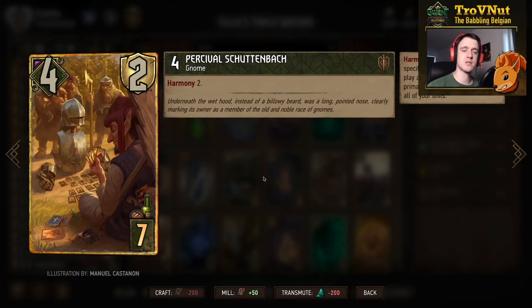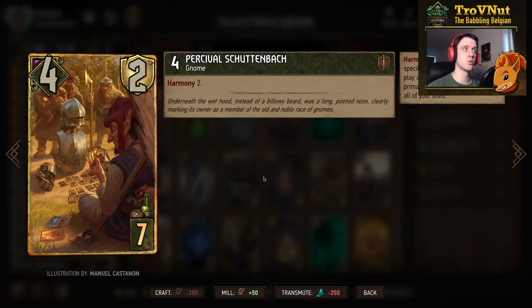Now we have Percival Schuttenbach - four power, two armor for seven provisions, and the only card in the deck with Harmony 2. That means he boosts himself by two every time you play a Squirtle unit with a unique primary category - very powerful engine.